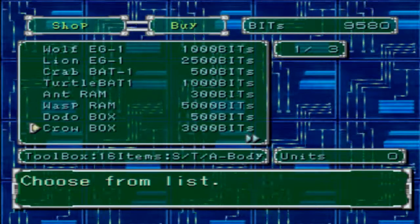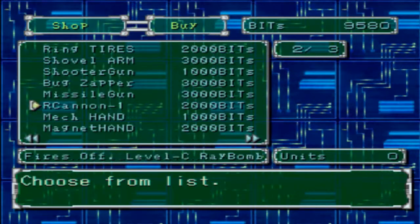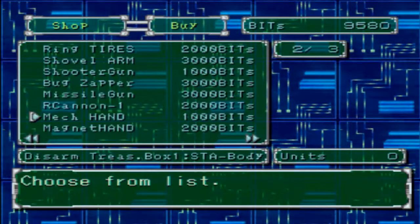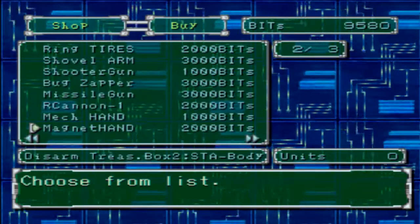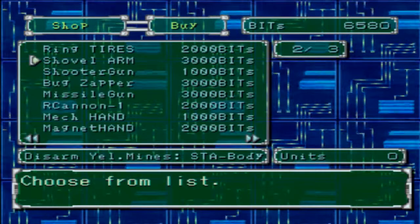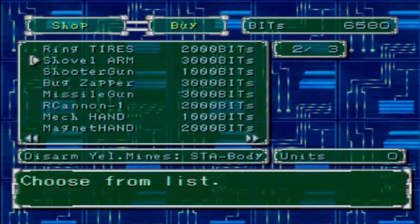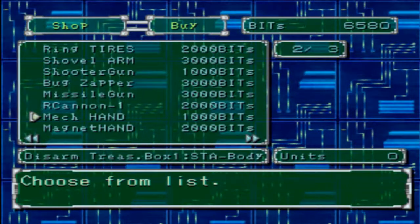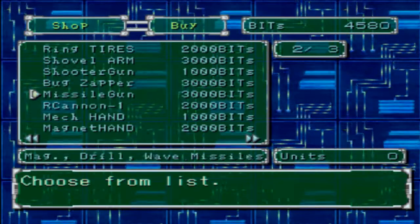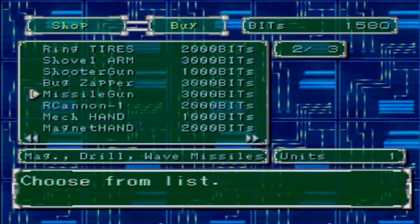What else am I going to buy now? I do want to get the shovel arm so I can disarm yellow mines. I'll also get the magnet. And I need a missile gun - the shooter gun I already have, oh wait it's a missile gun. So I'll get that.